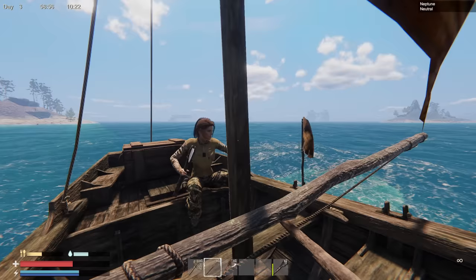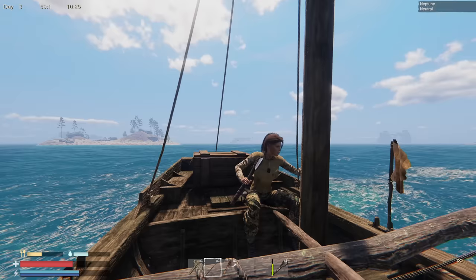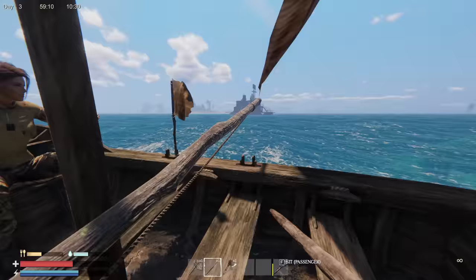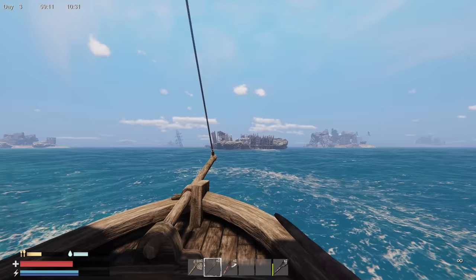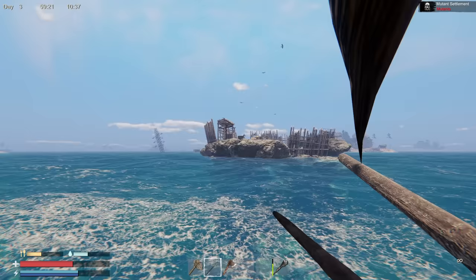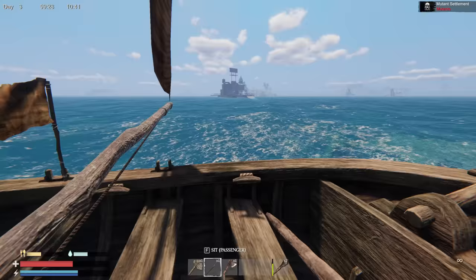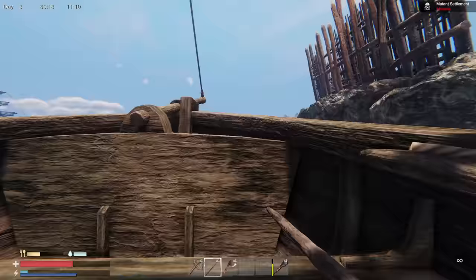There are so many different spots I love this — and each one will be different. That guy with the weapon is swimming after us. There's a mutant island there. We can try — I think if you want to take them on they just have melee. Want to try? Don't destroy the boat.